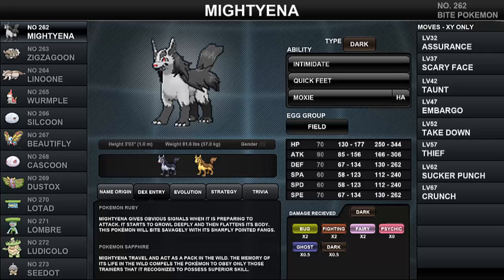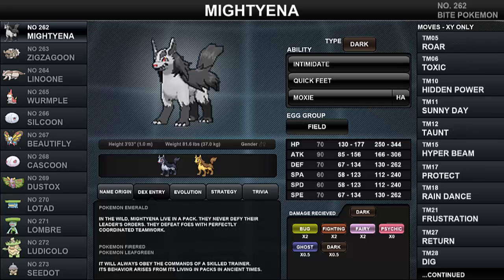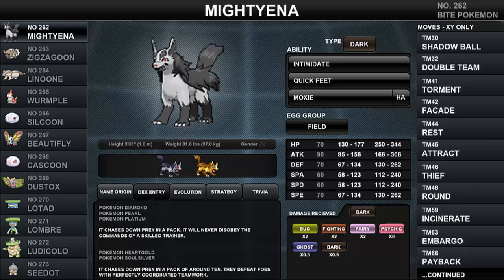In Pokemon Emerald: 'In the wild, Mightyena live in a pack. They never defy their leader's orders. They defeat foes with perfectly coordinated teamwork.' In FireRed and LeafGreen: 'It will always obey the commands of a skilled trainer. Its behavior arises from its living in packs in ancient times.' For the fourth generation — Diamond, Pearl, and Platinum: 'It chases down prey in a pack. It will never disobey the command of a skilled trainer.' For HeartGold and SoulSilver: 'It chases down prey in a pack of around 10. They defeat foes with perfectly coordinated teamwork.'